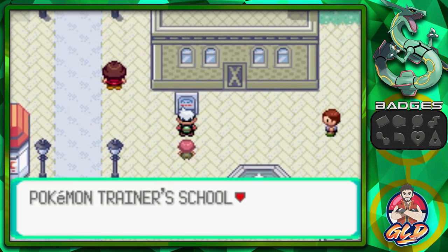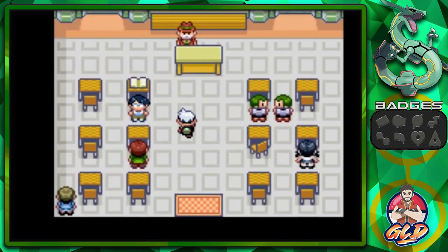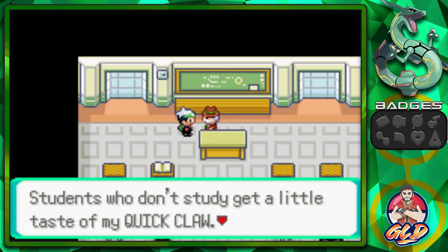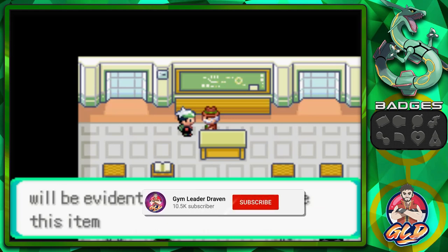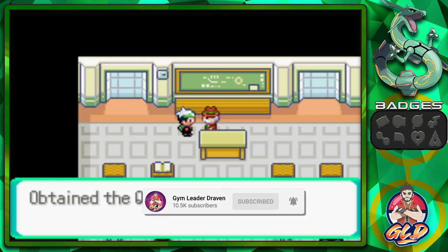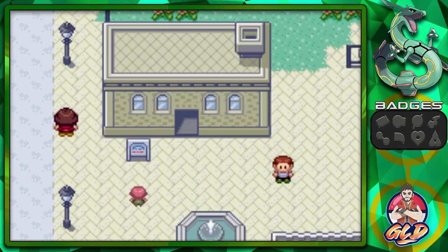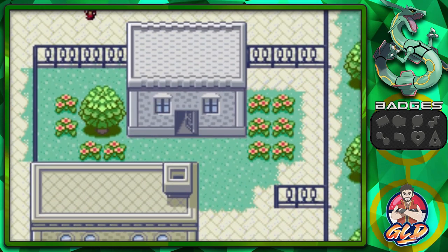If you go into the Pokemon Trainer School you will find an individual right here who will give you a Quick Claw. He's looking left and right making sure his students don't cheat, and he says, 'Students who don't study get a little taste of my Quick Claw.' We get ourselves a Quick Claw that can be used for a slow Pokemon.